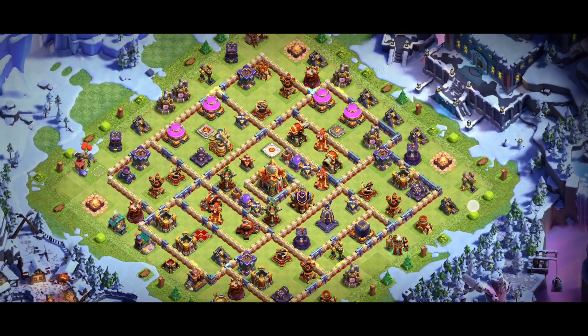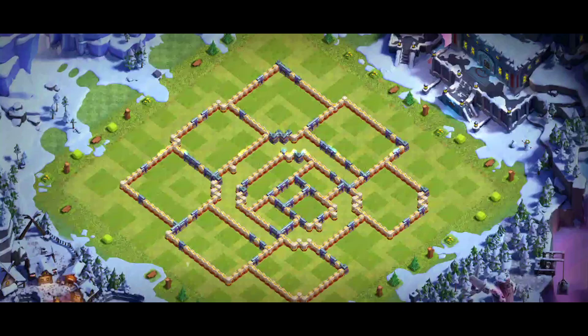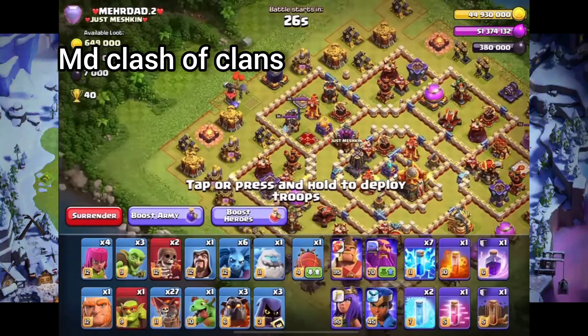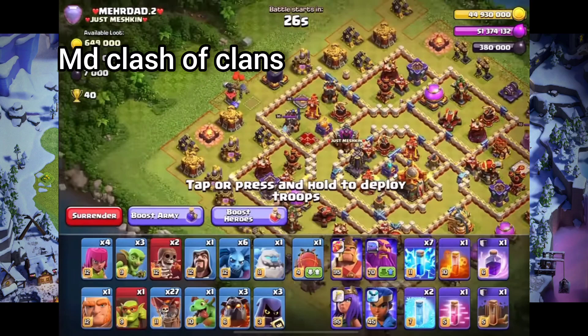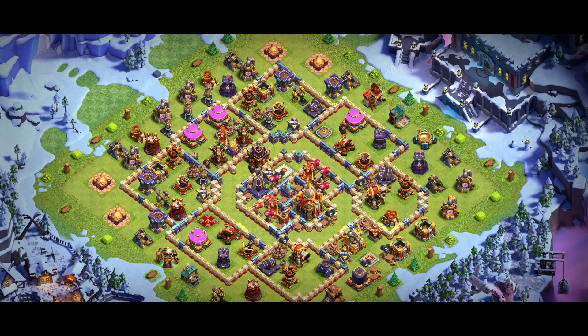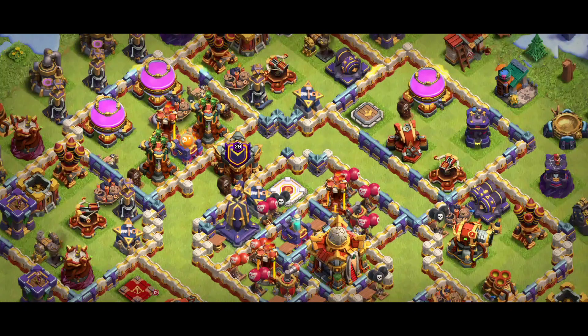Make sure you join my WhatsApp group chat for sending screenshots if you have any pro player base. Base number two — first look at the screenshot, that's another awesome base. If you're looking for these types of bases, make sure you share this video with your friends so they can get those bases also.